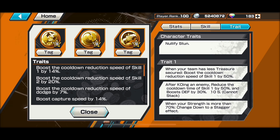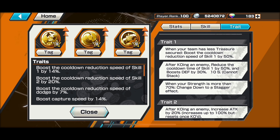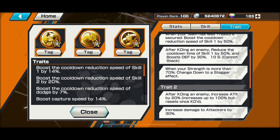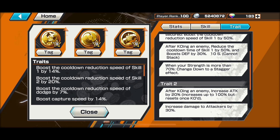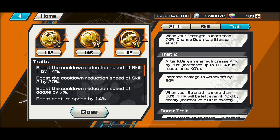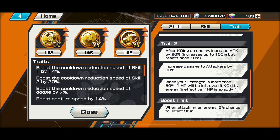Trait — very annoying. Shanks can't get stunned. If you have less treasure, you get skill 1 cooldown. And if you KO your opponent, you will get skill 1 cooldown as well, plus a defense buff. If you have 70% or above your HP, you will be able to resist dagger, which allows you to use your counter. If you KO your opponent again, you get attack boost, plus it stacks. You will get extra damage towards attackers and you can't get one-shotted. And the extra bonus is, if he attacks an opponent, you have a 5% chance to stun them — which the majority of the time you can stun them. Trust me.